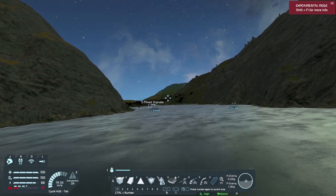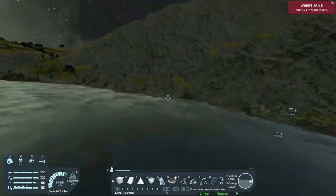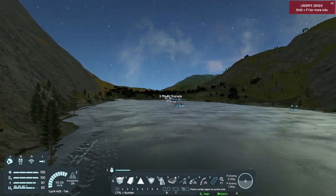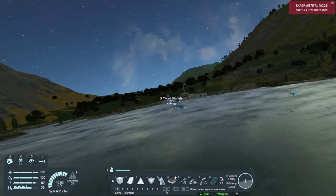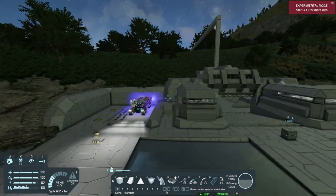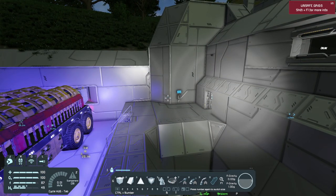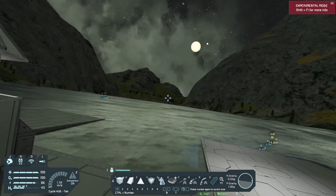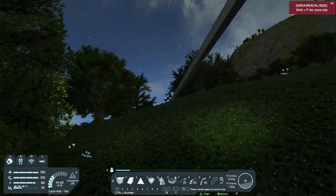I put it over here so it's not in the way of anything and won't interfere with any of the builds. I probably should have done it in a creative world, but might as well do it here. I could save the blueprint and take it into a creative world if I really wanted to. But I want to be able to look at this base and see how it would look if I added stuff — it's kind of also for testing. What we need to work on today is going to be up here.